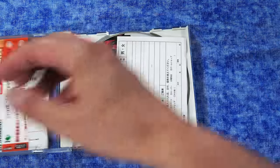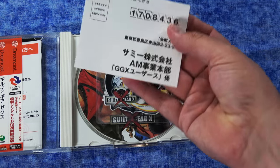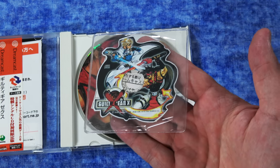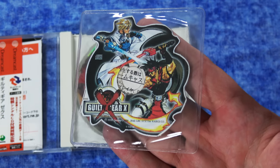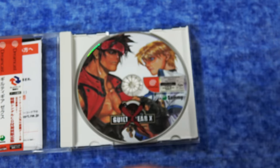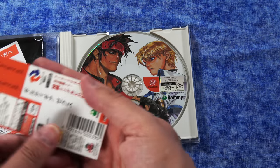Here is the fighting game Guilty Gear X. I've had this one in my collection for a while, but I wanted to show it because it demonstrates all the stuff that sometimes comes with the Japanese version, including warranty cards. This one happens to have a little three-inch CD version of the soundtrack, as well as the Spine J card.